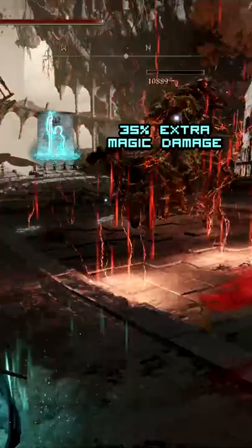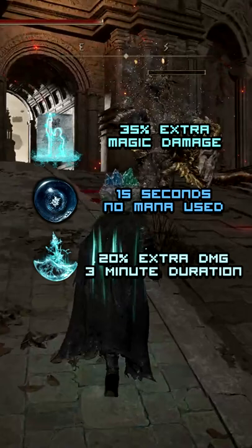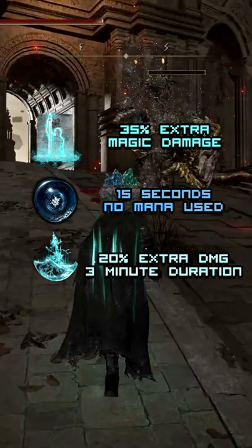The Ritual Sword Talisman provides a 10% damage boost while at full health. This talisman also works with spells and incantations, making a great pairing along with the Ritual Shield Talisman, which reduces damage by 30% while at full health.